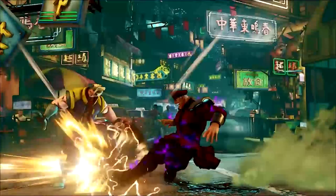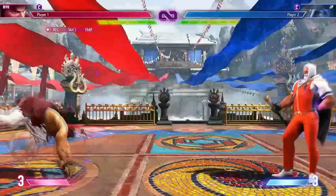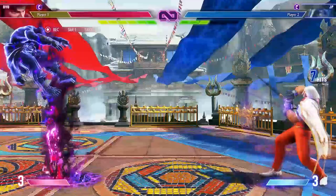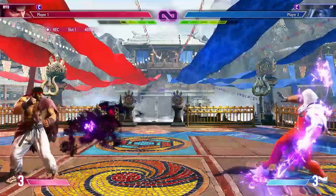When fighting JP, you want to maintain a mid-range distance because this is probably where he is at his weakest. But getting there can be a little bit difficult because all of his combos will knock you down fullscreen, and fullscreen JP zoning is just completely oppressive. One thing you need to get in the habit of when fighting against JP is parrying his projectiles. You want to reserve your drive gauge as much as possible against this character because burnout is brutal against him.